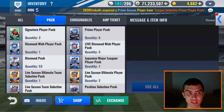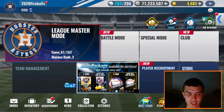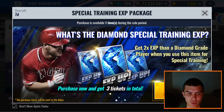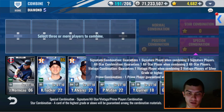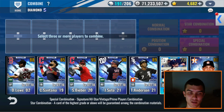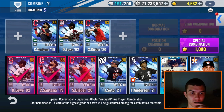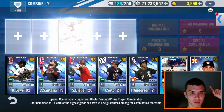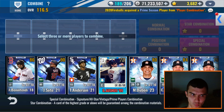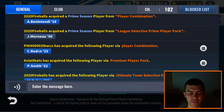Before we get into those sig player packs, I want to open up all my sig player packs at once — we're going to do diamond prime combos. Let's see if we can get an Astros diamond prime. If I end up getting a David Ortiz or Koji Uehara diamond prime I'm going to be upset. We have two combos pending — let's do the first one: Derrick Low and the two Cleveland Guardians, Santana and Bieber. We get an Astro! Three, two, one — we get a Red Sox, but it's not one that I want. Thank goodness.